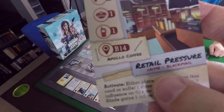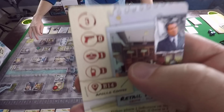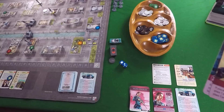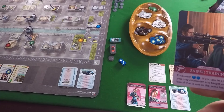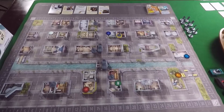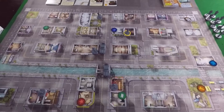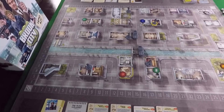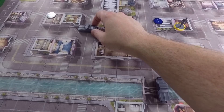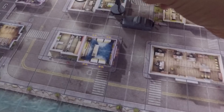Selena draws a crime - Retail Pressure at the Apollo Coffee Shop at B14 - which goes in her crime area. She has a reckless encounter card, and one of Selena's main mechanics is she can encounter things she is not actually at, because she's a sniper with good vantage all over the city. She hops in her car for her move step, moves one, two, three streets - with a crime she moves one more - then hops out at Cooper's Grocery.